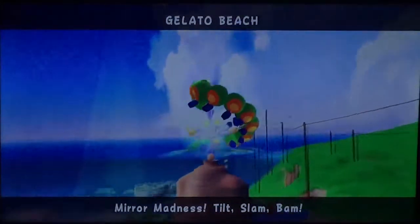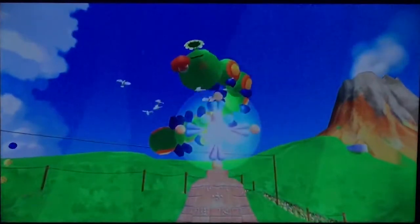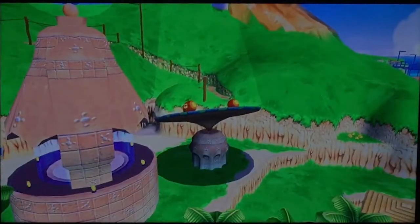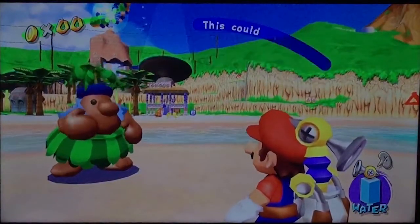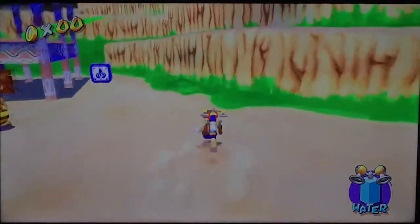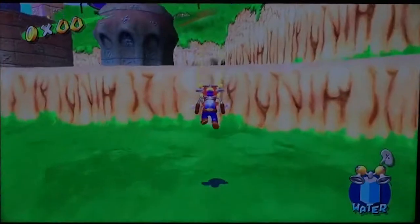Nice blue coin right there. Alert, alert - just look at the top of the tower, see that tower right there? Some weird thing has coded up on the tower to take a nap - it's convenient. That's the sandbird egg, very important to grab a hold of. Wow, I'm bad at triple jumping, I cannot do it for the life of me.